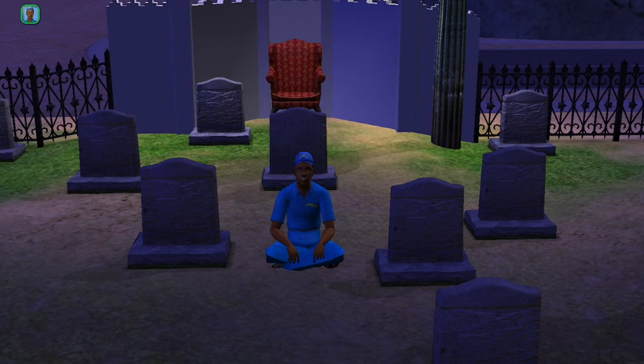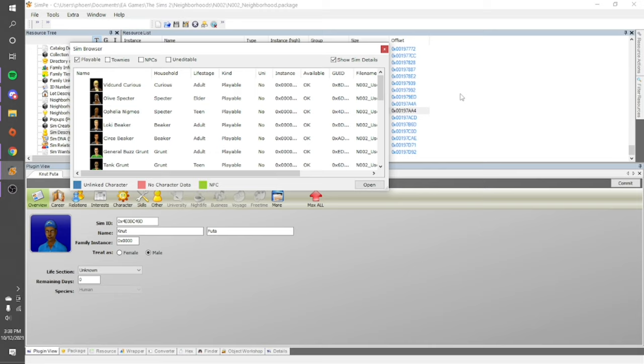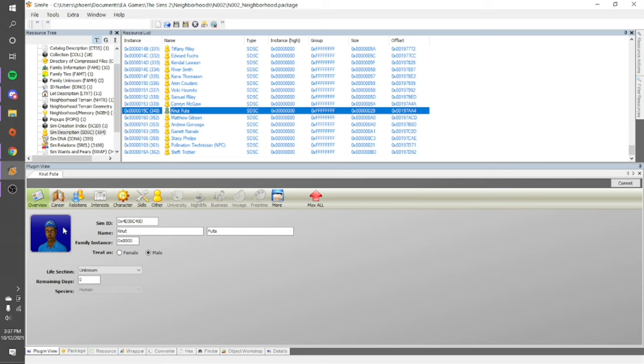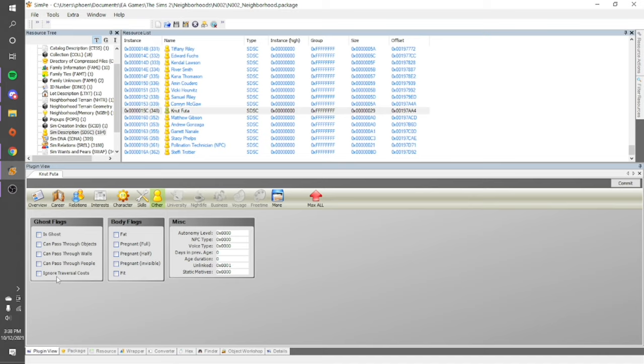As aforementioned, he is a dead delivery sim buried in Olive's garden. Whilst being in a graveyard with sims like Lila Grunt, Melissa Sims, and Vicky Sims, he manages to be the most broken sim in her cemetery. Canute has little to no data. In SimPE, the color of a portrait background tells you if a sim is an NPC, has unlinked character data, or has no character data. Canute has blue, meaning his character data is unlinked. He is in the unknown life section with zero days left, no education info, no career info, and his aspiration is nothing. He has no relationships, no interests, no personality, no skills, no flags, and his unlinked value is 0x0001.